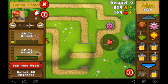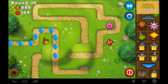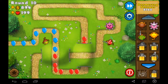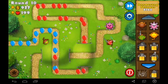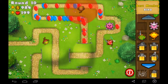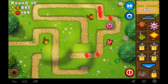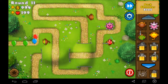We'll be seeing lead and frozen balloons soon, so I'm going to get that because it seems useful. Round 10 already — I think it goes up to round 50. I'm going to get another dart monkey because I want to get him upgraded quickly. We're probably going to be using him and the dart tower most, at least until we get the ninja monkey.